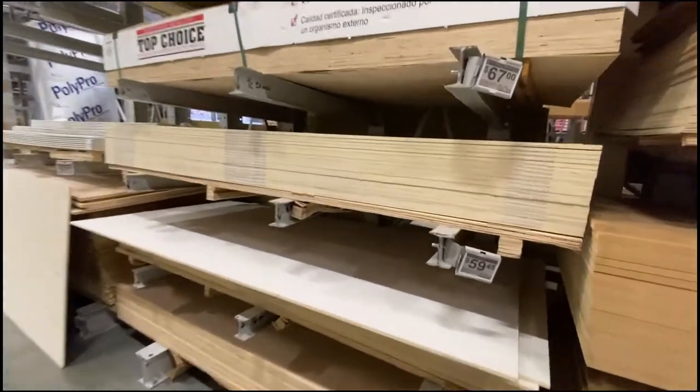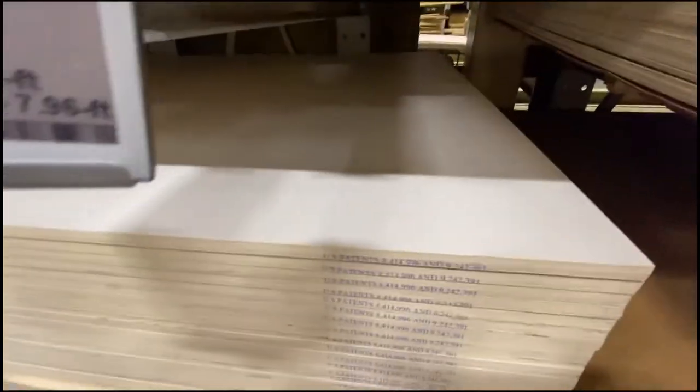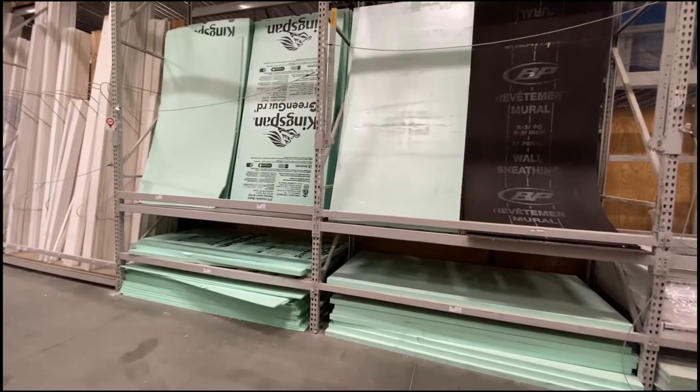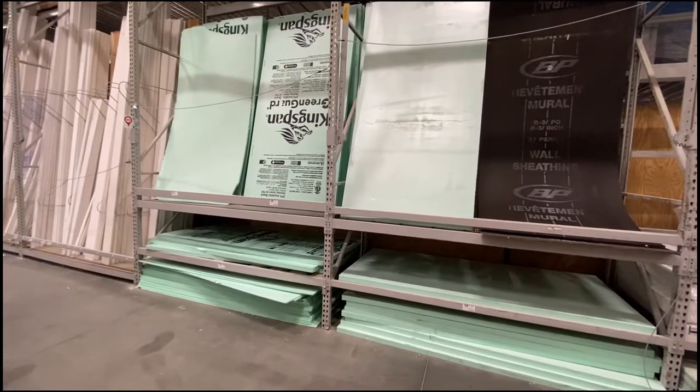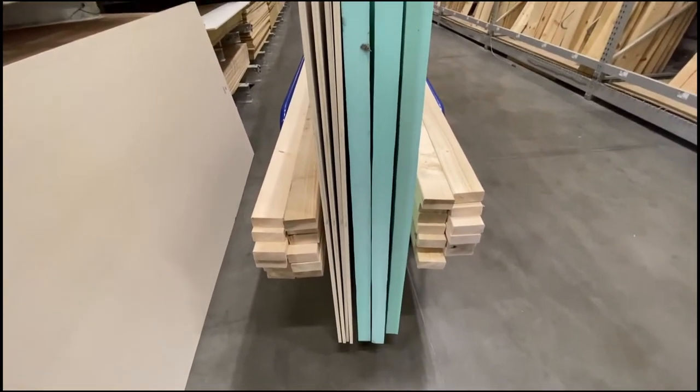Moving over to grab some plywood — 60 bucks a piece. Wood prices are still up there a little bit, but this is half inch and it's primed on one side, so it'll be good for painting. Next I'm gonna grab some of this foam board. It'll be good to use for sound deadening at the bottom of the base, and also for scenery once we get to that point down the road.